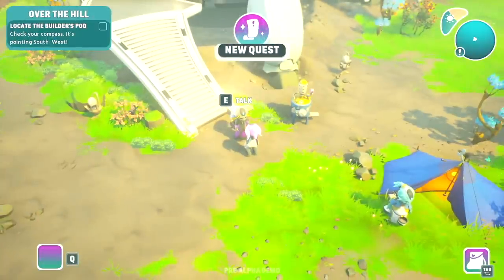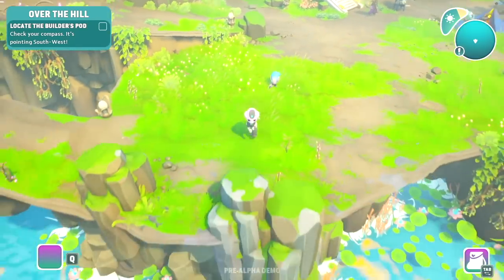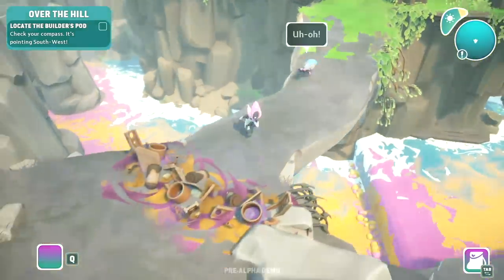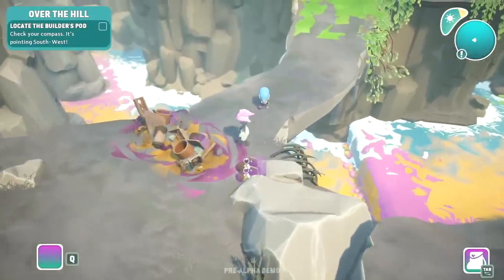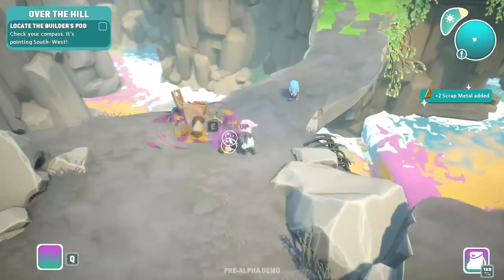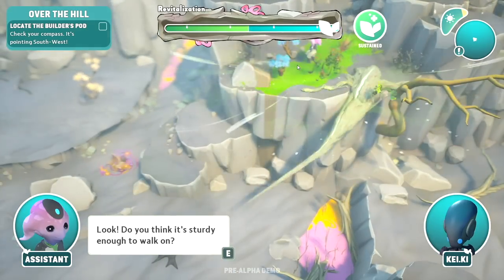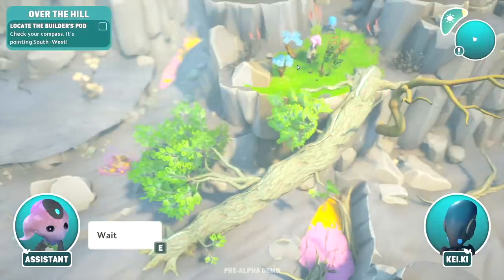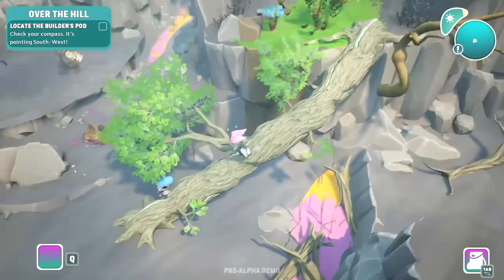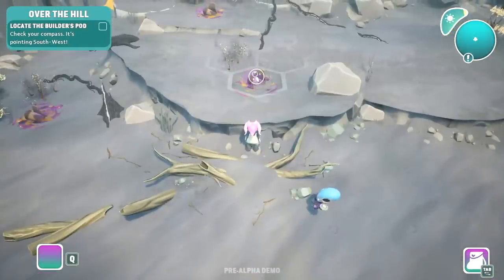Now we gotta go wake up Reza the builder, who's gonna start building stuff. I can definitely do that — just exploring the whole place. I get to use my shovel now and clear bigger areas and pick up more scrap metal. Discovered some hills! 'Do you think it's sturdy enough to walk on?' I cleaned up an area and then a root grew so I can walk on it — slay! I love it when the earth gives me a boost.